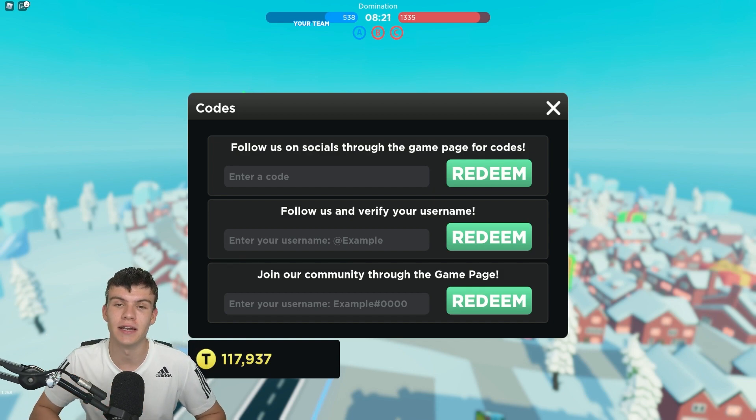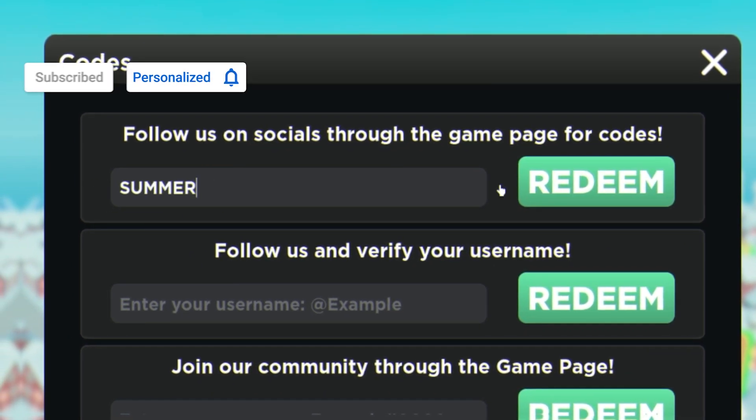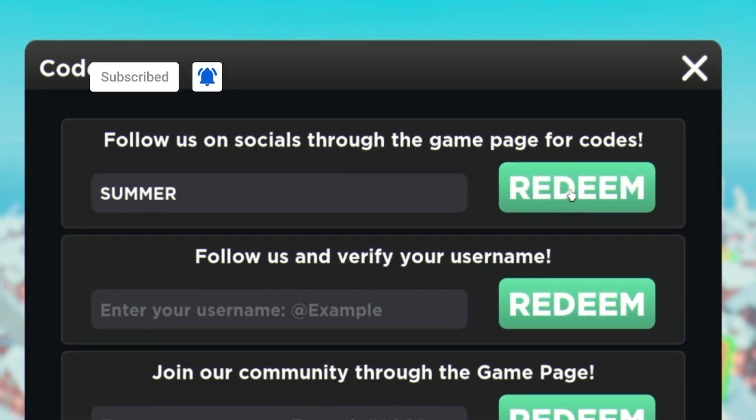The first code today is 'summer' — this is a new code. Click redeem and you'll get 50,000 tokens, which is awesome.